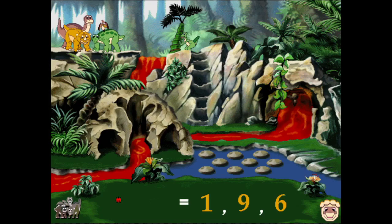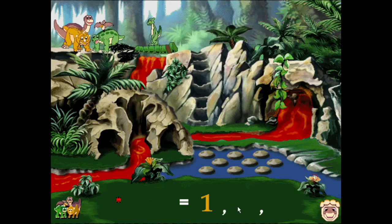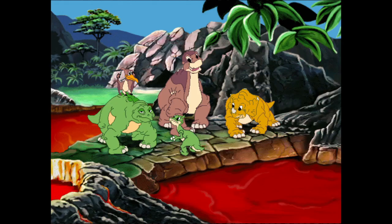We are almost there. Now we need to push over the tree so my friends can cross the lava. I knew you could do it. Petri, you're so very brave. Come on, let's get out of here. Ducky, you did it. You saved us. You're my hero. I don't know what all the fuss is about — I wouldn't do anything to save my friends. Yes, I would.